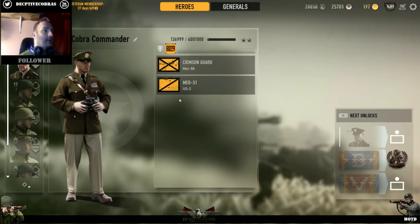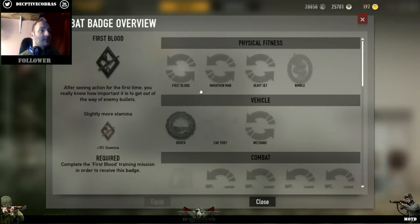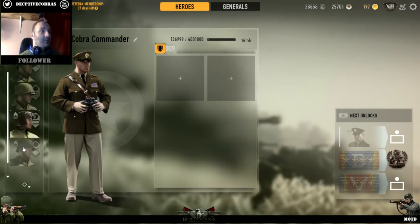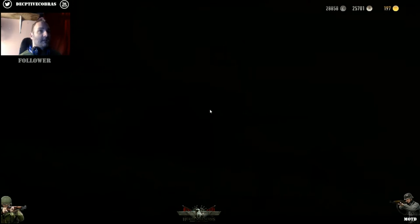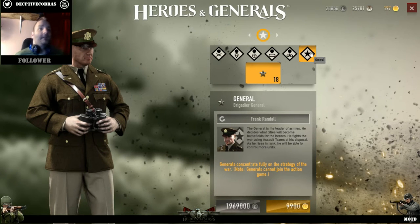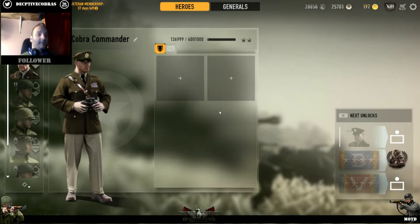Pretty much this is your general section. Note that the general has been removed from the game - you can no longer purchase a general with gold unless you have him unlocked. He is called Cobra Commander but he's completely useless - I bought him with gold, which means he doesn't have any of his badges that are required for him to be a better commander.